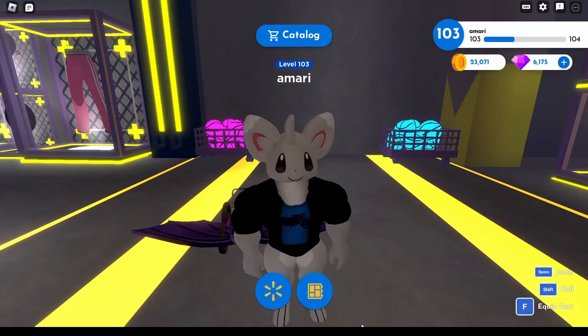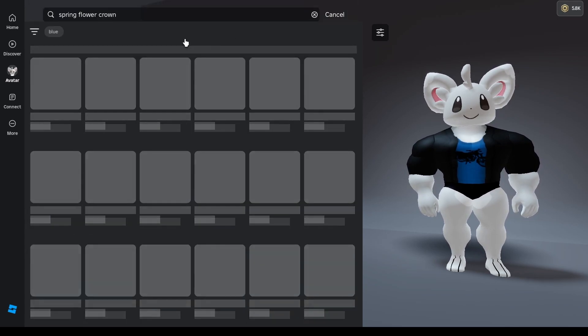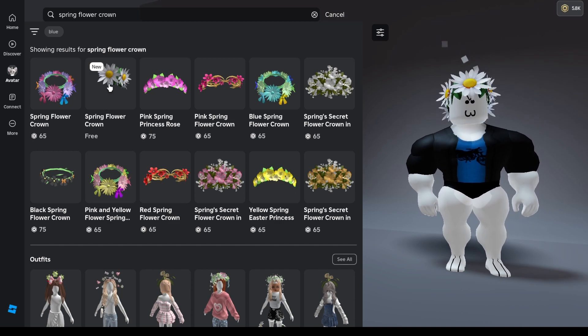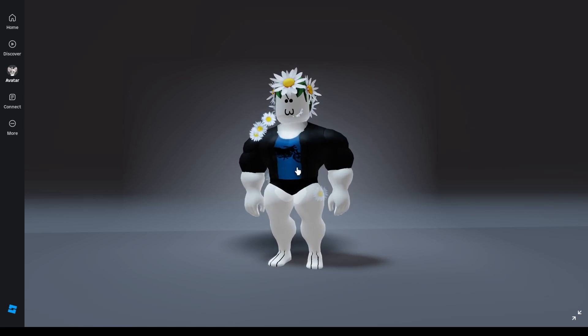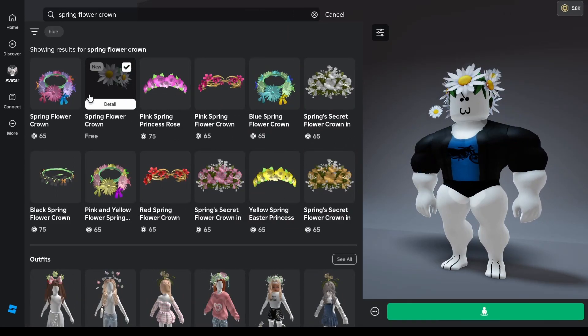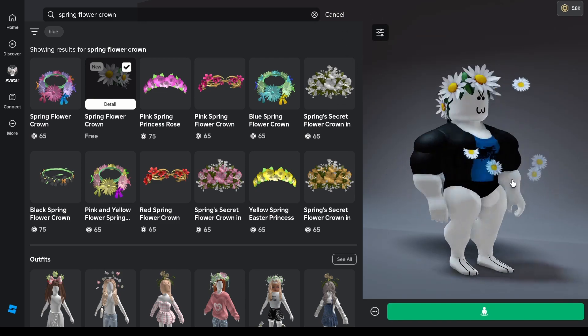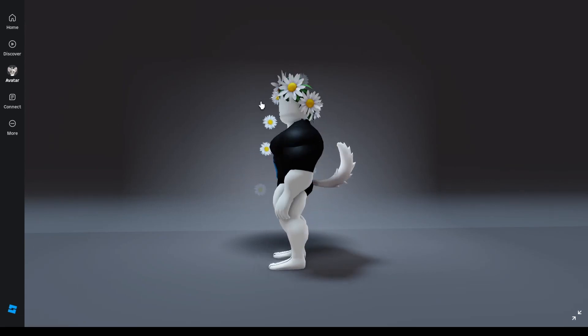Something new just dropped in the marketplace for free — let's head to the catalog. Look at this: Roblox, despite raising the prices of everything, finally dropped something new for absolutely free, and it has particles. Go get your hands on the Spring Flower Crown, absolutely free — but it only lasts until May 6, so hurry up and grab that. Thank you so much for watching, see you guys next video!